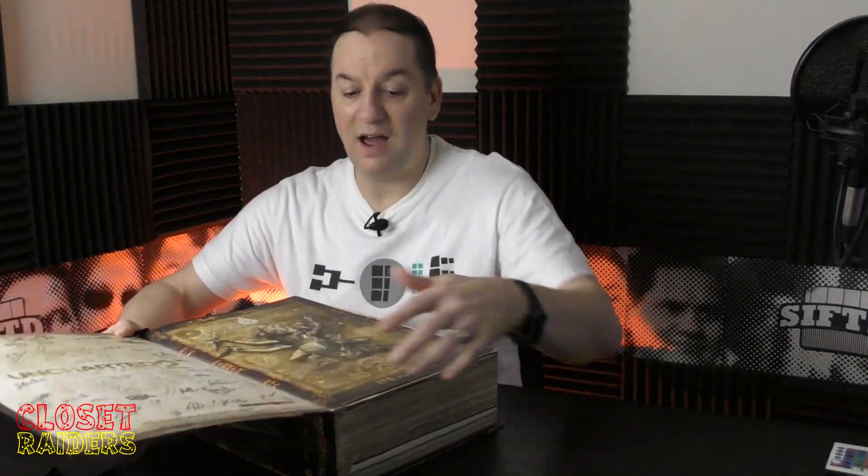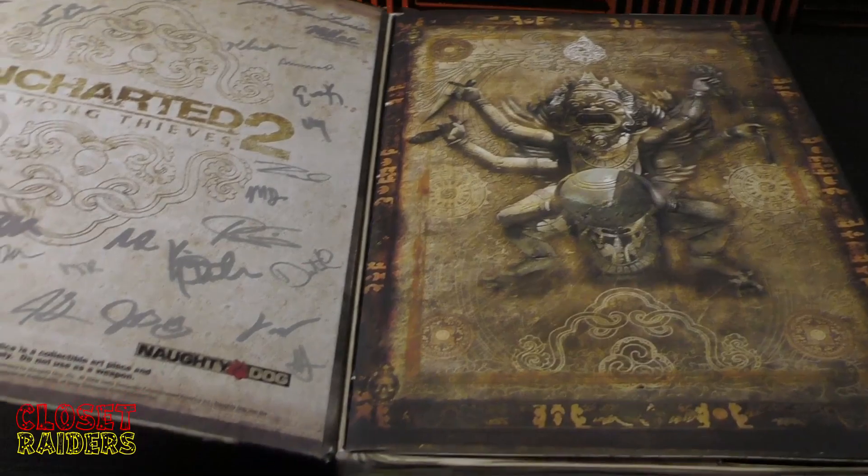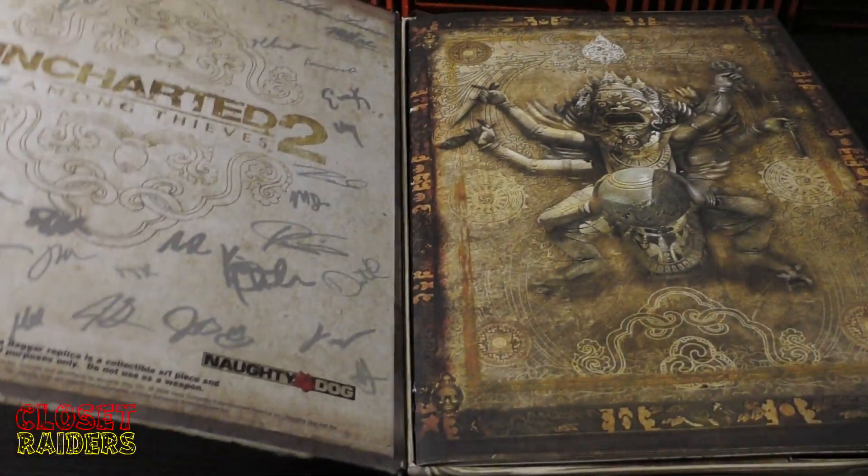There were 200 of these made total. Most were sent to the press, and a few were given out to contest winners — but there are only 200 of these in the entire world. It looks like a big book, but it's really a fake book that has a bunch of cool stuff inside. Let's open it up. Here really is the pièce de résistance — it's signed by the entire team that made the game.